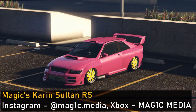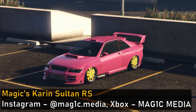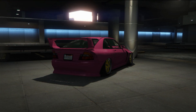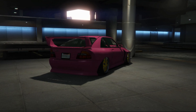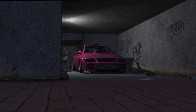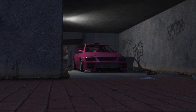Next up we have Magic's Karin Sultan RS. He said he made this BosaSoku styled Sultan when he was about half asleep but still thought it turned out to be a pretty interesting build, and I have to agree. The Sultan RS was another car I really wasn't expecting to see in the submissions. This build definitely fits in with that Zokusha theme — it's got a really loud pink on yellow color scheme, in addition to all of the aggressive exterior modifications. For a BosaSoku type build, I personally would not have done the roof and hood scoops, but the bumpers, fender flares, and spoiler fit the theme really well. This is a super unique build with a loud color scheme that's definitely true to that BosaSoku theme.